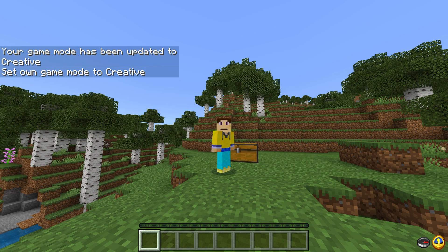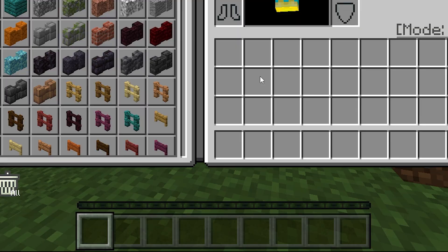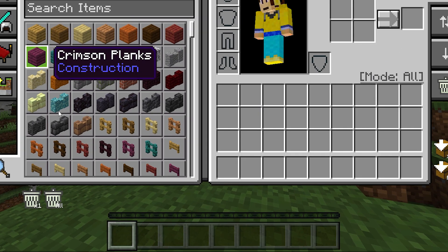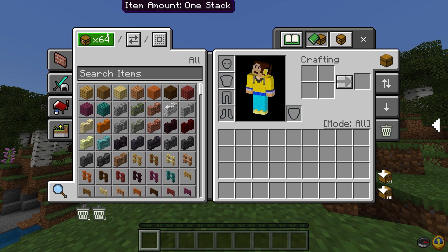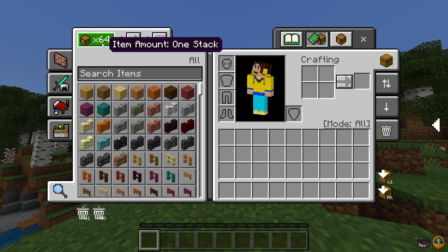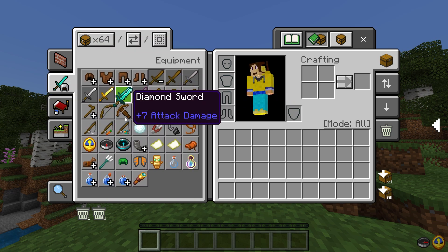I've quickly hopped into Creative mode. Another cool feature is you can see your XP bar at all times, even in the creative inventory. You also get new buttons like Destroy All and Destroy One to help out, and you can select the stack amount, which is a nice little feature. Let's grab a diamond sword quickly.